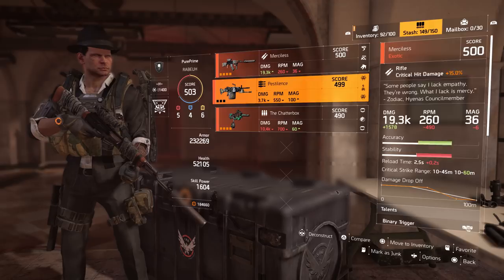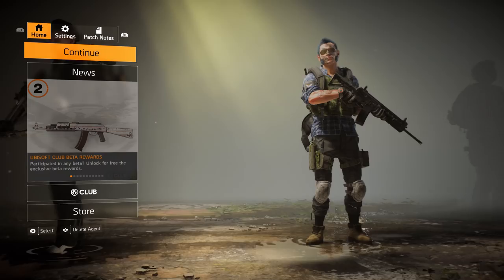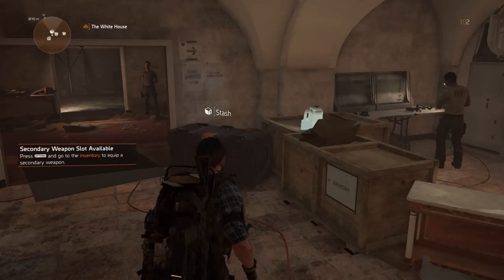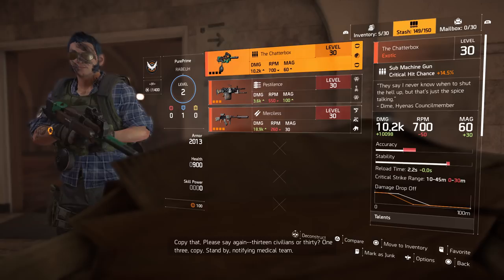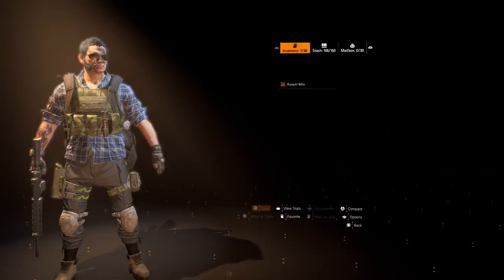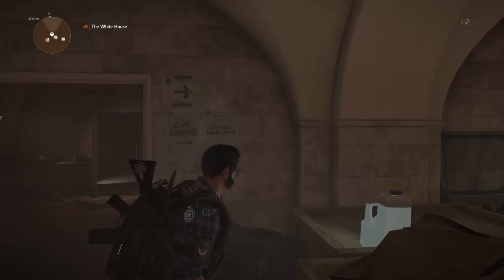After that, just log off again and log in to your second account. Go to the stash and collect all weapons that you delivered to this stash. Like you see here, you will see all three weapons, and just move them to the inventory of your second character. You will see all three weapons are in the inventory of your second character.